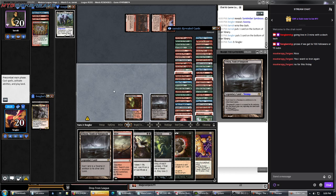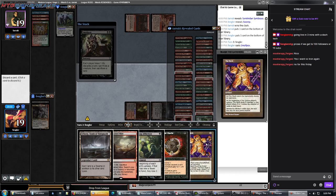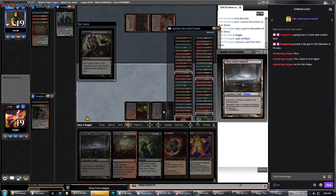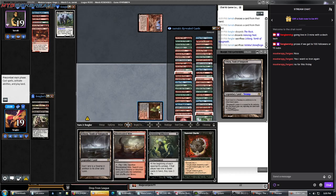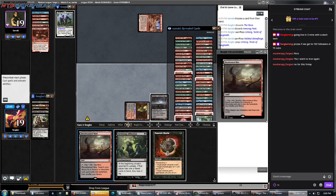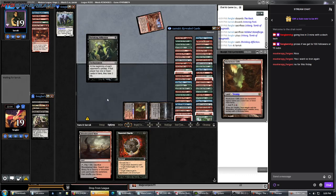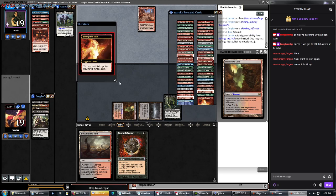We need to do some stuff here. We're going to start off with Smallpox. We're going to discard the Racks — we don't need two copies. We're going to sac our Urborg and play another Urborg. We'll play out a Shrieking Affliction.